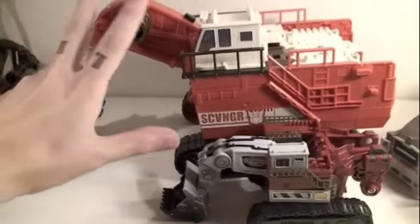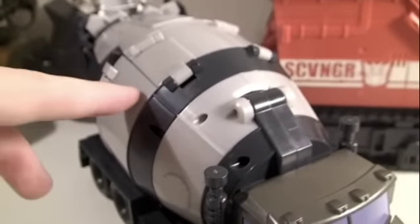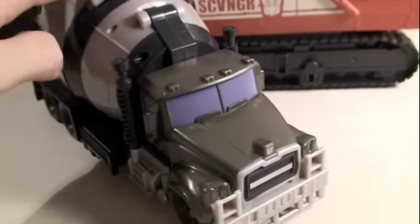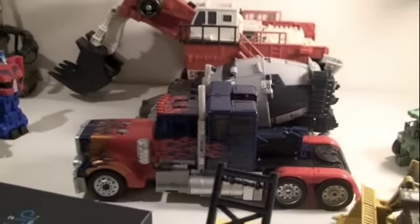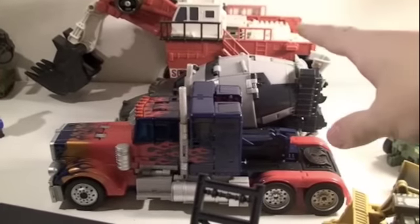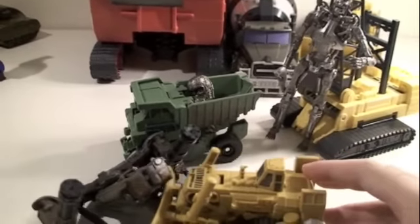Last but not least, we got Mix Master. He has a really nice Decepticon symbol on the front, the same color scheme as his voyager except there's no purple Decepticon symbols, and he rolls really well. Because he has all the sounds and everything, when you roll him he's motion activated so he'll make that mixing sound. He has pretty good detail. Just to show how big Mix Master and Scavenger are, here is movie leader Optimus Prime — you can see that Scavenger and Mix Master are leader class size.